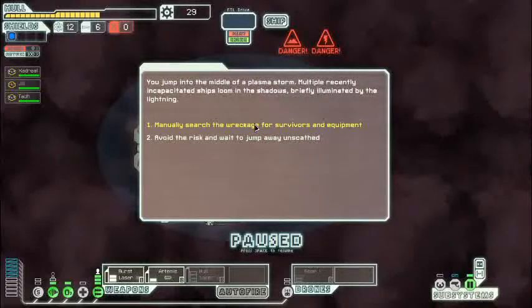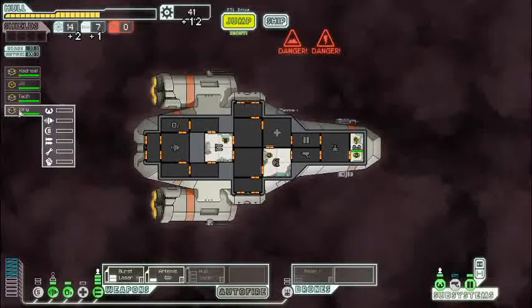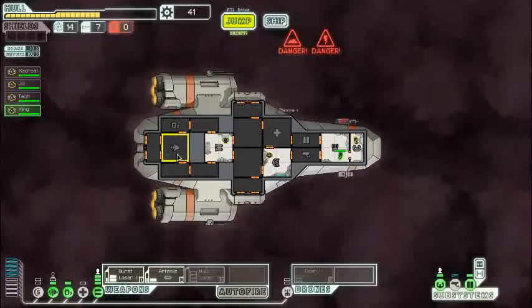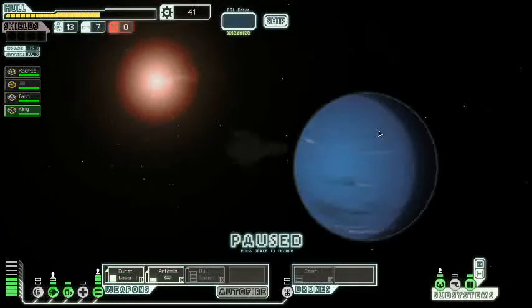Jumped into the middle of a plasma storm. Multiple recently incapacitated ships looming in the shadows, briefly illuminated by lightning. Let's manually search the wreckage. An unconscious passenger — well, welcome aboard, Mr. King. You're going to be our engines manager, our engineer. Nice! Didn't expect a new crew member in the first sector, I'm happy with that. Then we'll just jump to the exit and head off to the next sector.